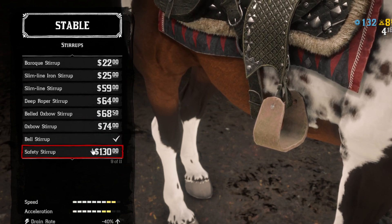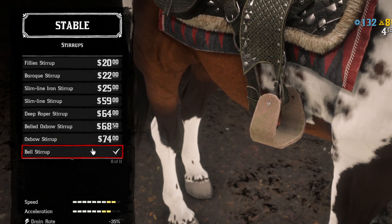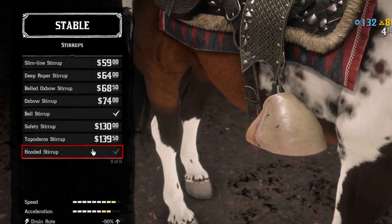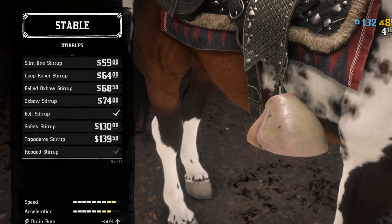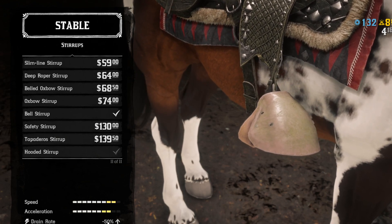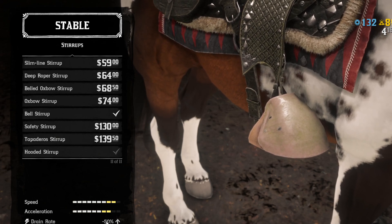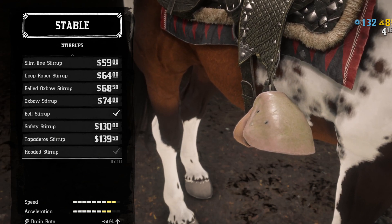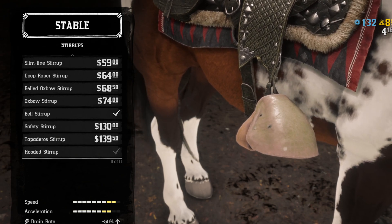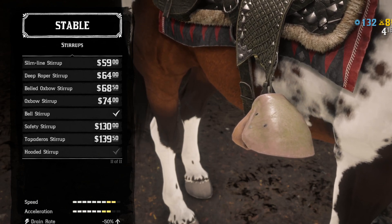Here's something important: do not take the best stirrups, which is the hooded ones. These are normally the best because they're minus 50 percent drain rate, but the reason they're not the best for this particular saddle is because this saddle already has a drain rate decrease that's so high that if you take these, it puts the drain rate decrease above 100 percent.